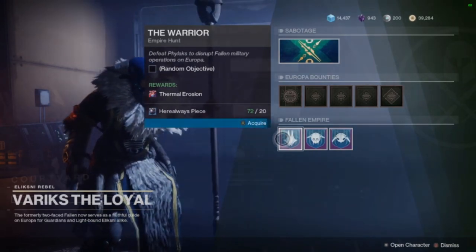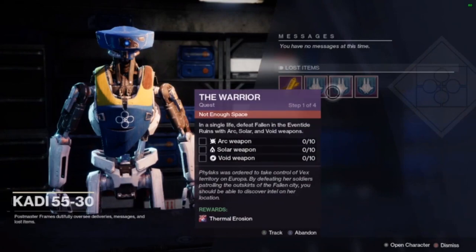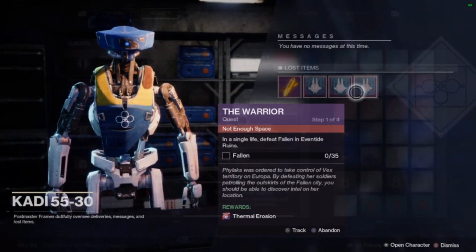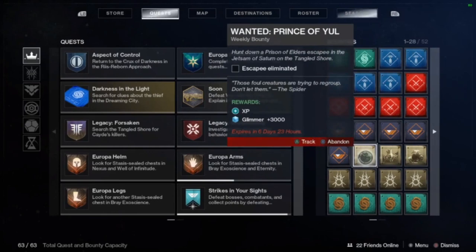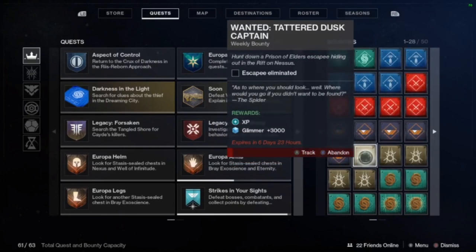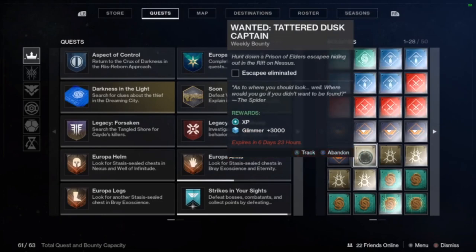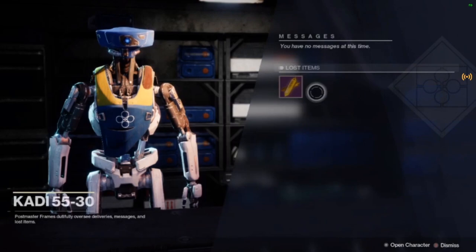Normally you'd be able to collect just the one, but because of this glitch it sends all of them to the postmaster. If you go and complete that one Empire Hunt, it will complete all of them — thus dropping loot for all four or five bounties that you've set up for this. It's absolutely bloody crazy.